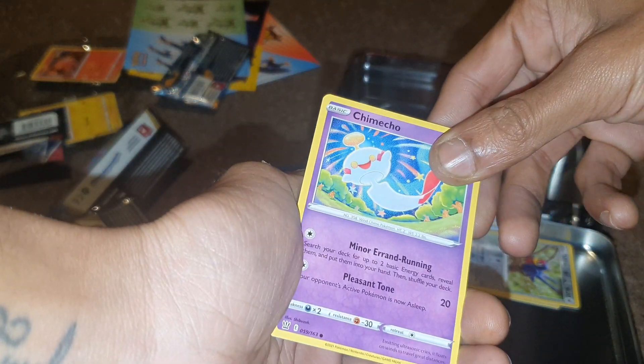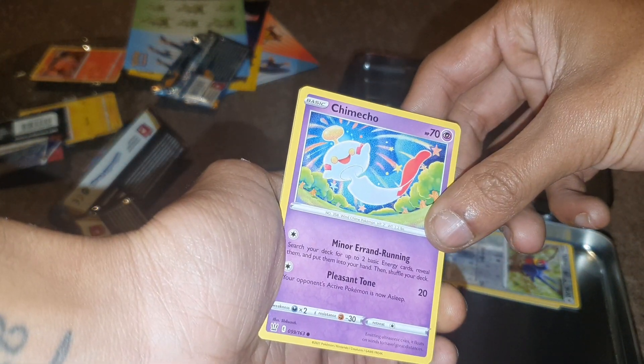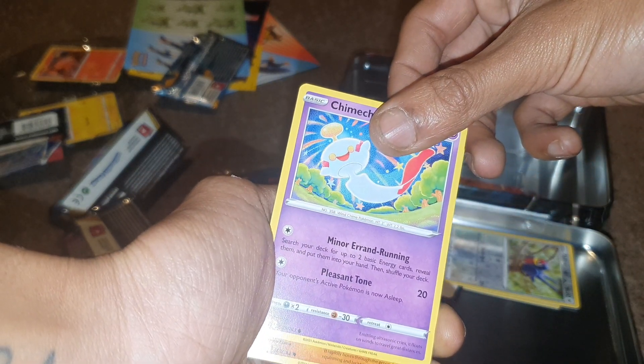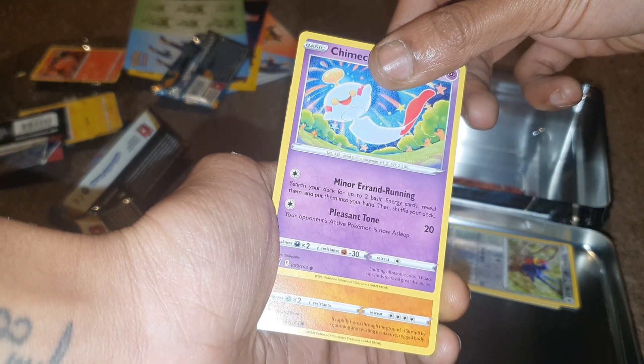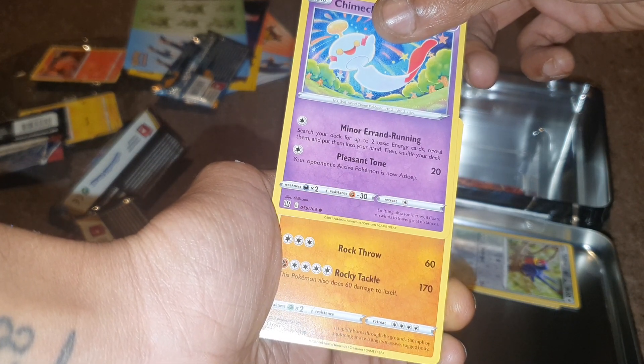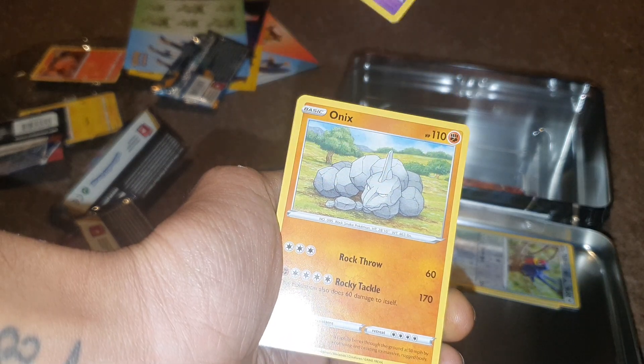We have a Psychic-type Pokémon as our first card with a Pokédex entry of 358 — being Chimecho, having 70 health points, with one move of Minor Errand Running and another of Pleasant Tone. Followed up by a Fighting-type Pokémon that has a move of Rocky Tackle and Rock Throw with a Pokédex entry of 95.